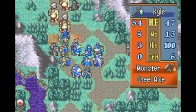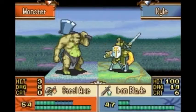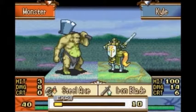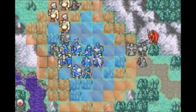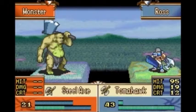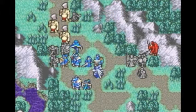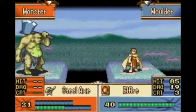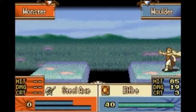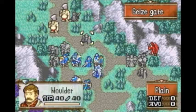I want Mulder to get the kill so I'll just let Kyle chip. I can't double him — may as well just let him use the Iron Blade. That's a rock. This part is 50 minutes and I have not reset yet. So Karma, if you're out there — just letting you know. That's not a challenge. Not a challenge.